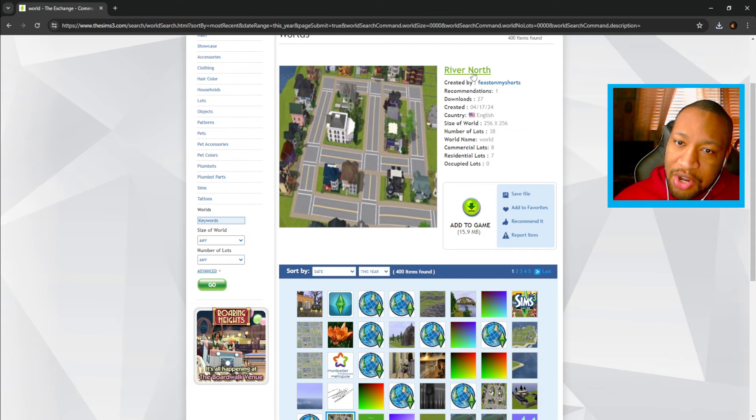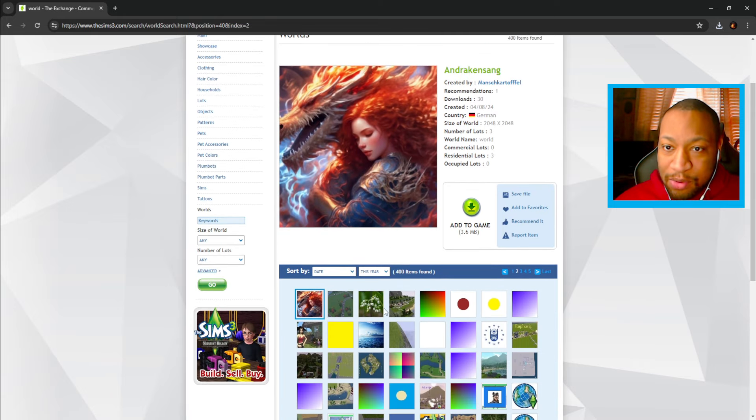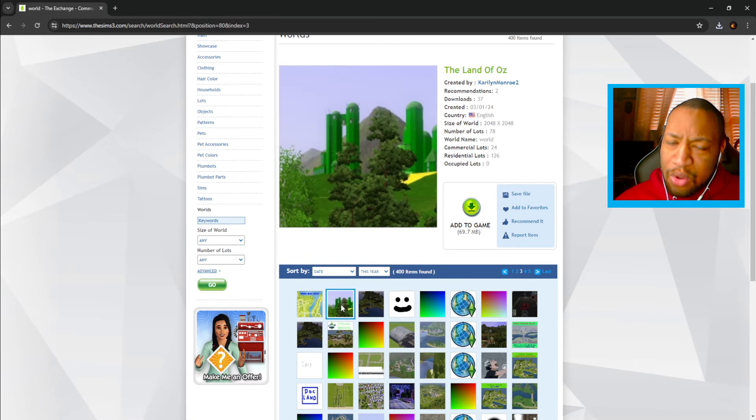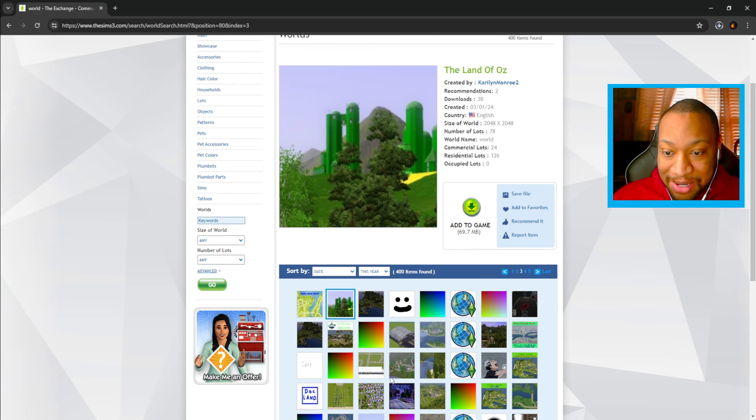We also have River North by Feast On My Shorts — that kind of rhymes a little bit, but we're going to download it. On the second tab, there's one with a dragon on it — we're going to download that and see. There's also The Land of Oz by Carolyn Monroe 2 — I want my Sims to go to Oz, so let's download it.